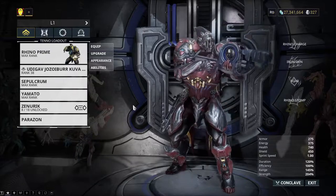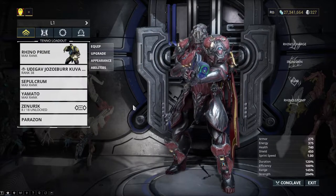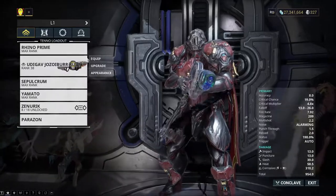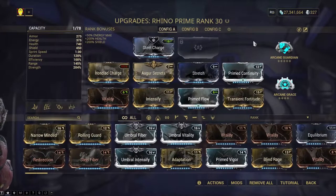I assume they want a Rhino build that can handle Steel Path with no problem. Spoiler alert: you don't need Rhino for Steel Path. He's tanky but he's not Nezha. Anyway, this is the build. Zero Forma — you don't need a single Forma in this thing. If you want to go ahead, but this is what I use when I use Rhino, which is once in every five blue moons.